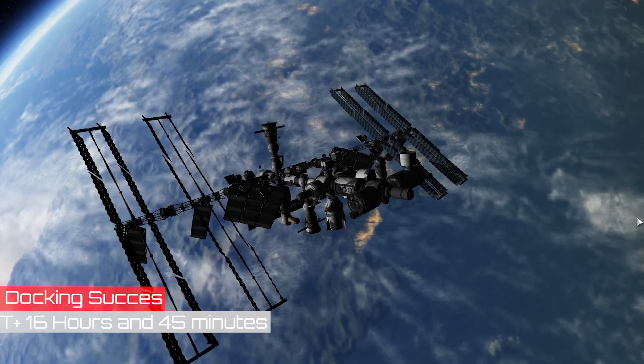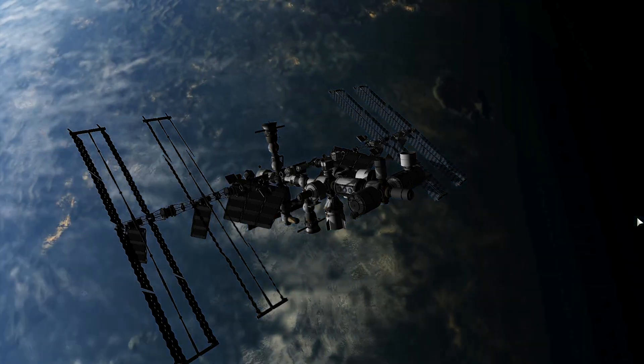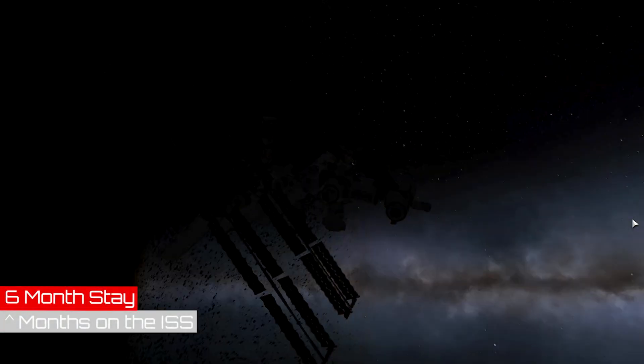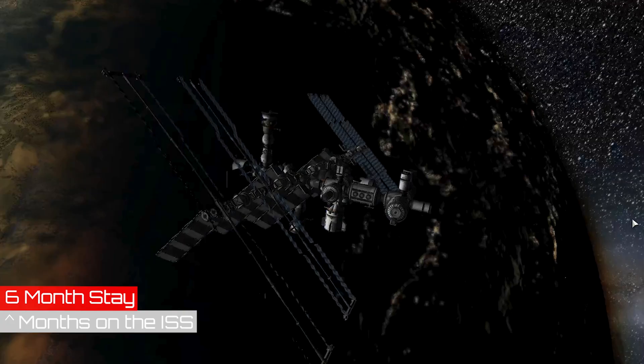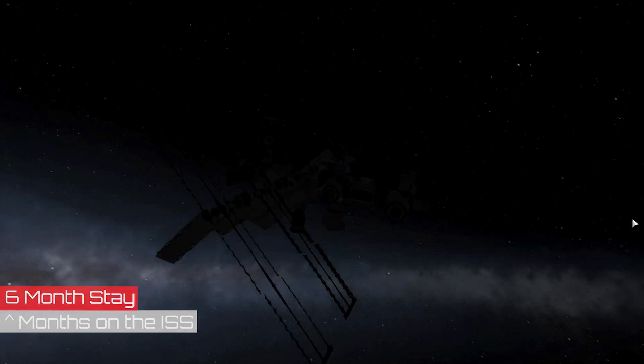As you can see, we're doing our docking maneuver with the International Space Station. Thank you to whoever created this ISS model on KerbalX — I'll link them down below. This is the six-month stay that the Crew 4 astronauts did on the ISS. It's not actually exactly six months, but it's close enough that I'm going to call it six months — because I'm making the video, I make the rules.